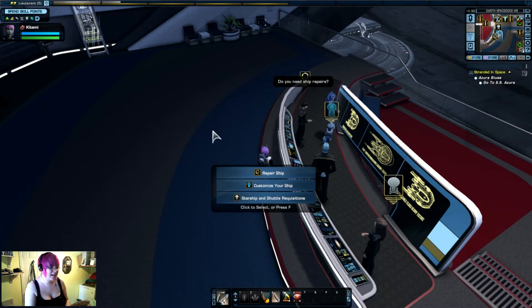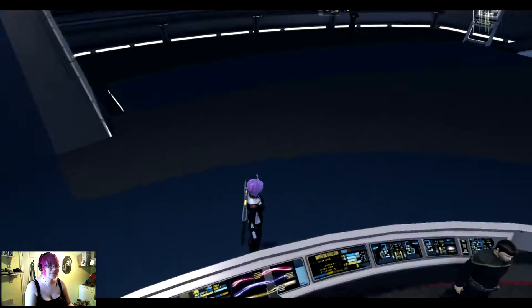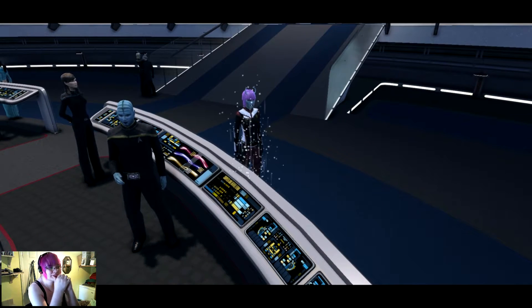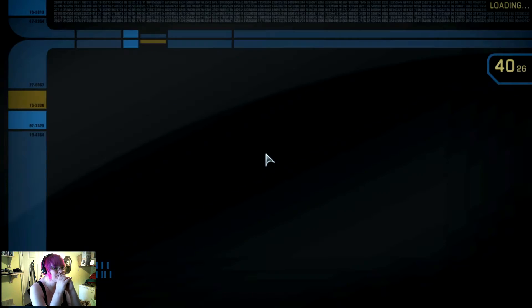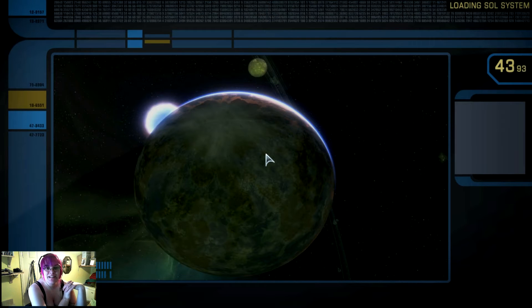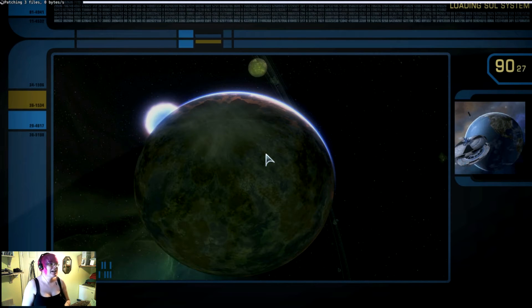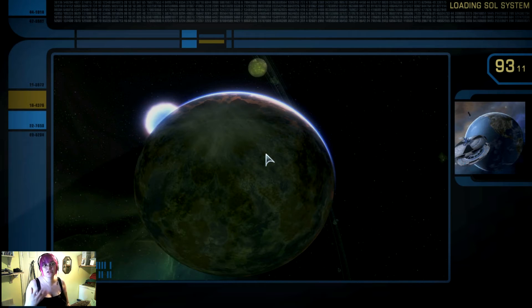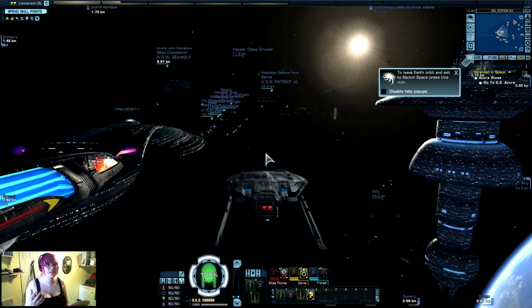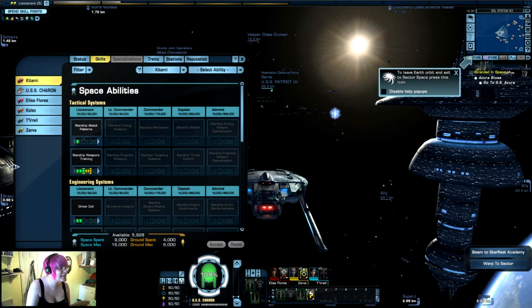Now we are going to go to space and find the Azura. That's a really nice touch to the game — I've always really admired that about this game because it gives you the opportunity to make your ship feel like your ship. I did fairly minimal changes there, but the saucer section is majorly changed. Okay, before I do that I need to spend my skill points because I have many, many skill points.